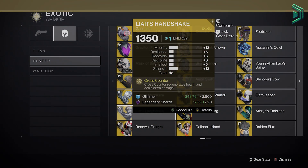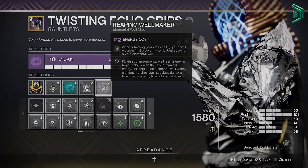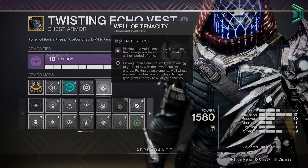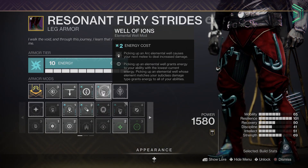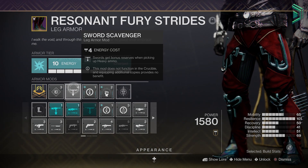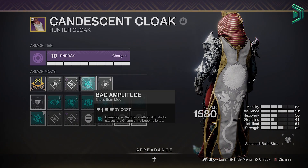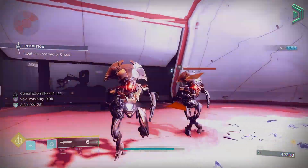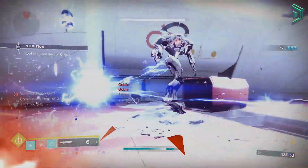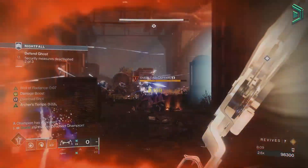The alternative exotic is Liar's Handshake for extra melee DPS. For the mods the only things you'll really need are Hands-On in the helmet, a Reaping Wellmaker to spawn void wells, your overload champion mod, Well of Tenacity for damage resistance when picking up the void wells along with your damage resist mods, Well of Ions for increased melee damage using arc wells, a scavenger mod for your heavy weapon and then a Melee Wellmaker to spawn the arc wells. Any artifact mods that benefit the build further are a bonus, and the only stat you'll need is 100 resilience. Weapon choices are down to you depending on the activity, just make sure you have your champion mods covered.